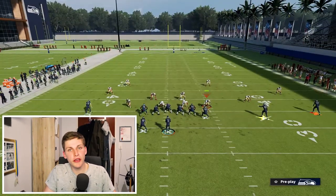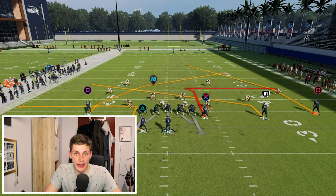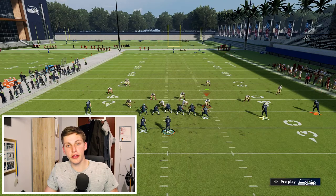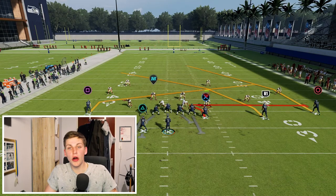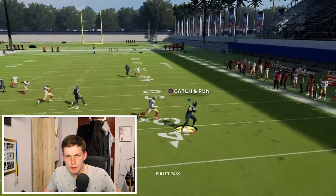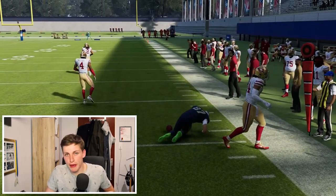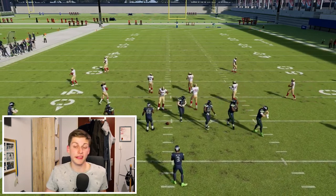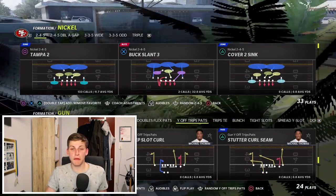In Tight End Whip, you can put the R1 receiver on a slant, smart route the X route which is the tight end, and you have a very nice play against man. You can also put the outside receiver on the trips on a skinny post, giving you about four, maybe five man-beating routes: running back out drop beats man, slant beats man, tight end route beats man, skinny post beats man, and the post from the solo wide receiver can be a little more sketchy.